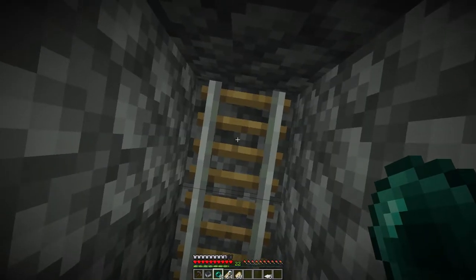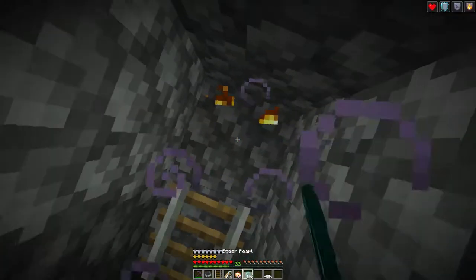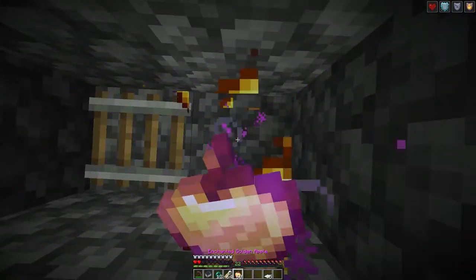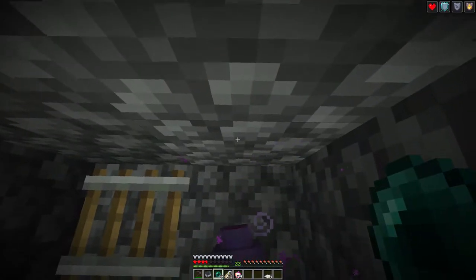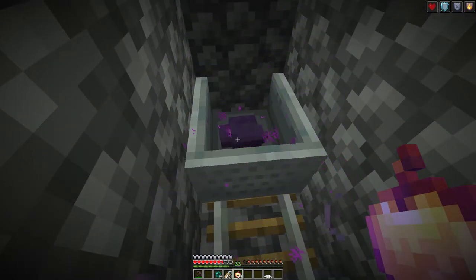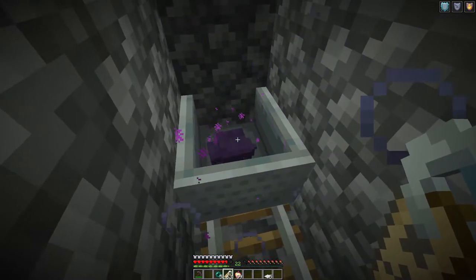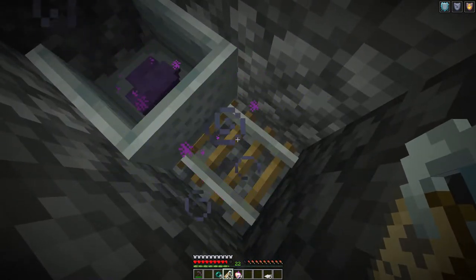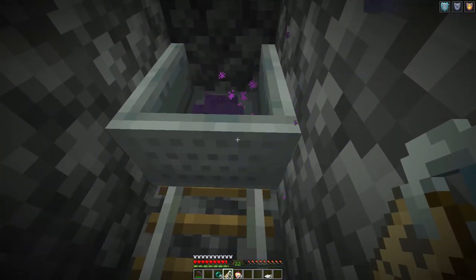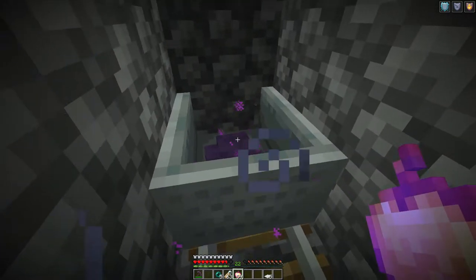Now it's time to throw Ender pearls on the ground until an Enderman spawns. Be careful that you don't kill yourself. Finally — yes! And that's how you get the Enderman; sometimes it takes forever. You need to put the name tag on it first, and then place a minecart on the rail. Note that I removed the rail under me earlier — it was probably blocking the spawning, so remember that. You need at least one rail to place the minecart, but before you place the minecart you need to name the Enderman.